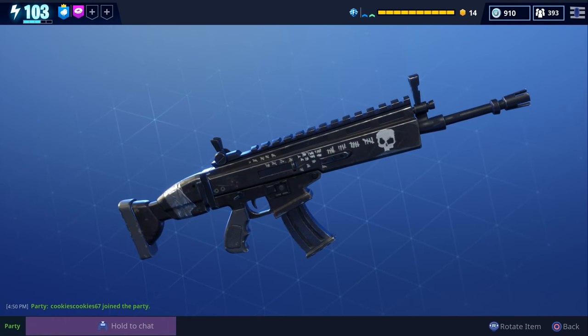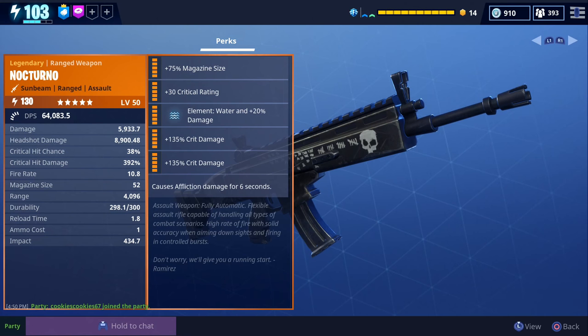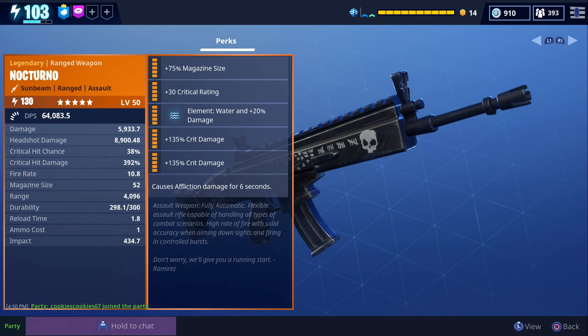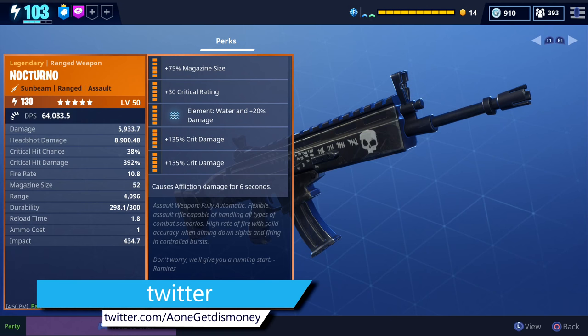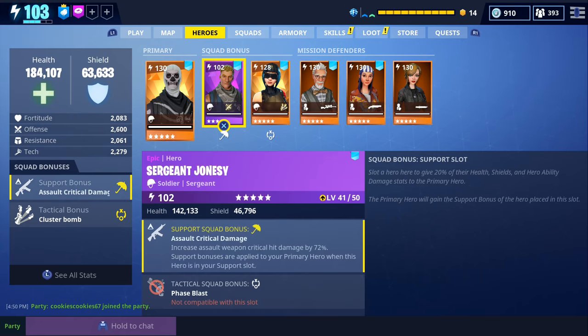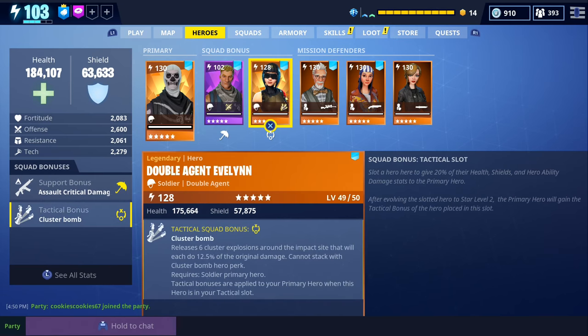For today's video we're going to get some gameplay with the water Nocturno. We have it at power level 130 and all of the perks are maxed out. You get the Nocturno by purchasing the ultimate edition, which is currently unavailable, but I got this one from someone named Charms Too Nasty — big shout out to Charms for giving us this water Nocturno. He changed the element from energy to water and also changed some other perks. It has a lot of crit damage and crit rating. The loadout we're going to use is an urban assault in our primary slot, Sergeant Jonesy in our support slot to further increase assault weapon crit hit damage, and Double Agent Evelyn in our tactical slot which makes our grenades release six cluster explosions.